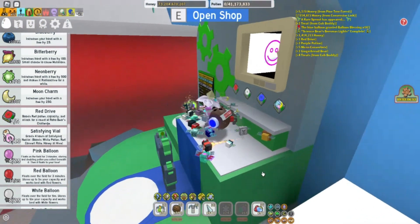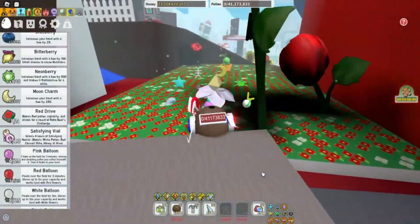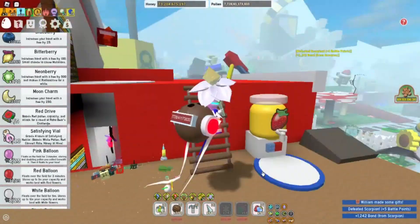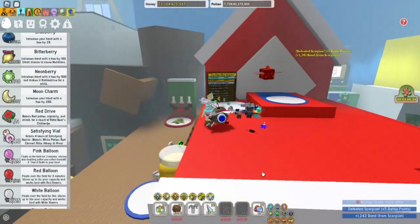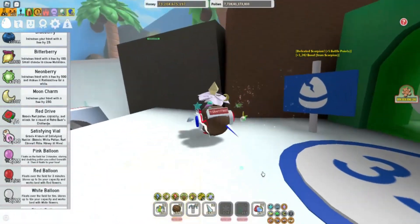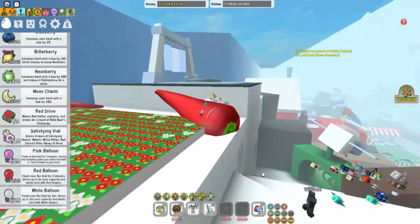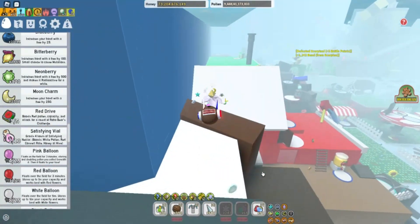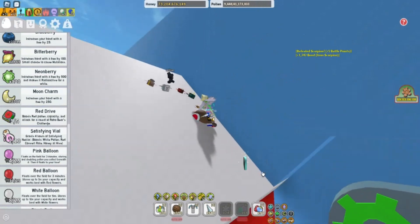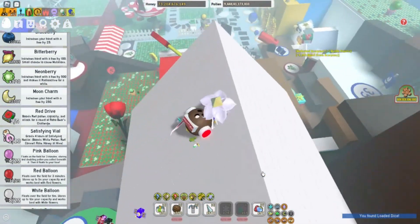It looks like until we collect the other drives, we can't do anything here. Oh look, there's a token up there! Let us go get that token while we can see it. The best way I know to get there is from up at the wind shrine. I didn't actually see what that token was, but let's check it out. It's a loaded dice — that is new to me, I did not know that was there.